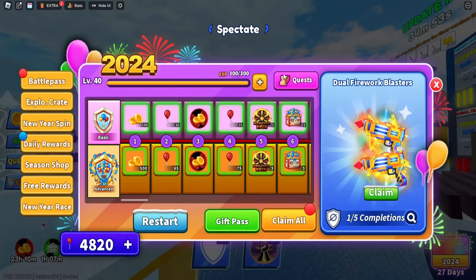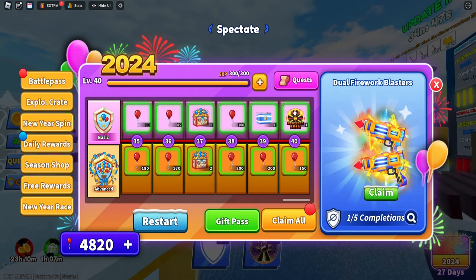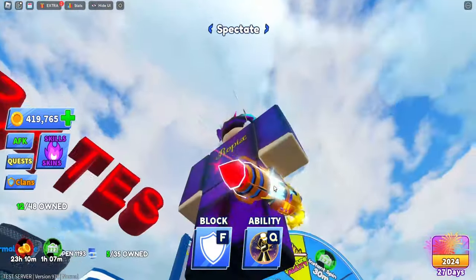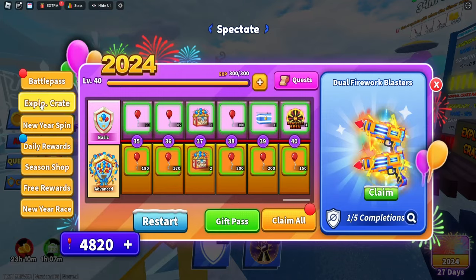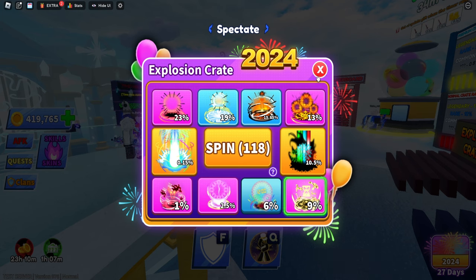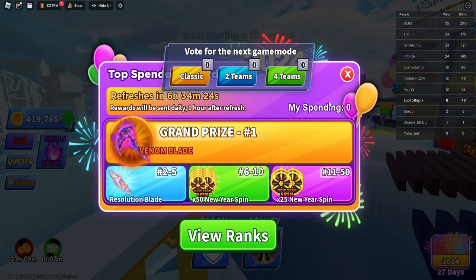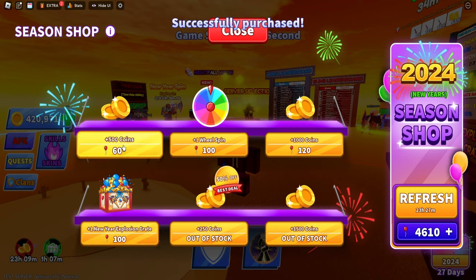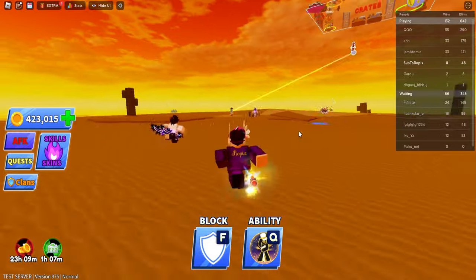Now we have the new battle pass — you can buy it for 799 and they've replaced the snowflakes with balloons. There's a New Year spin included, and once you complete it you get a brand new fireworks launcher weapon. There's also an explosion crate with all the new explosions and their rarities — I have 119 of these to use. The season shop includes balloons and other purchasable items, plus the daily race which gives you the Venom Blade.